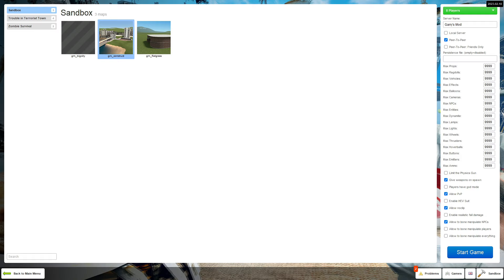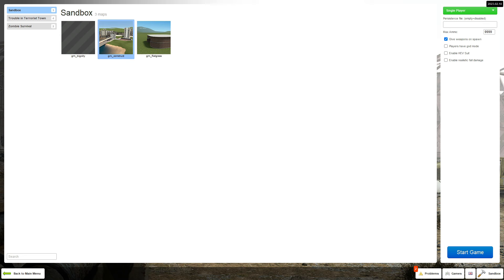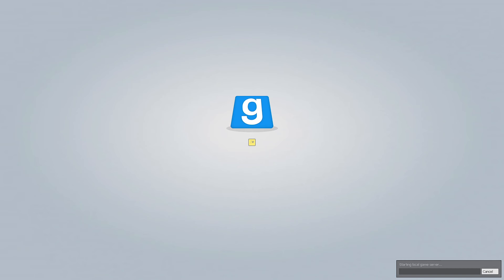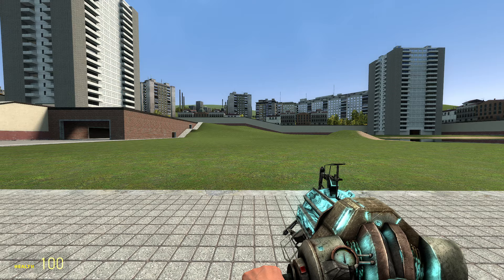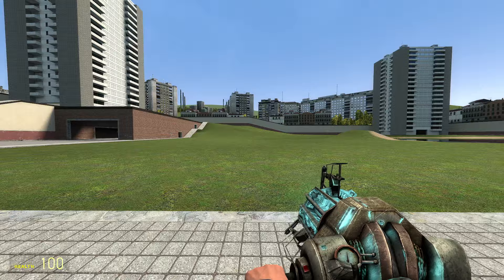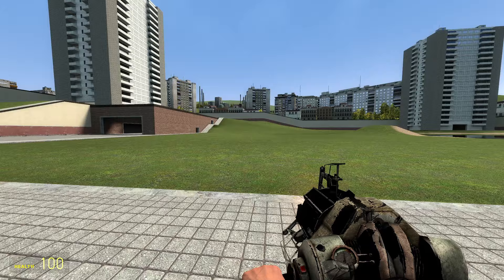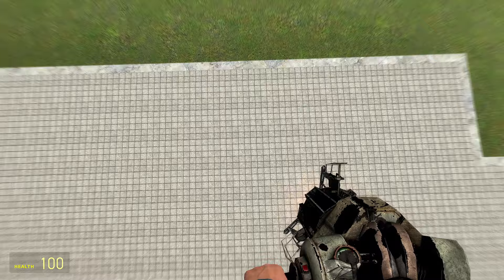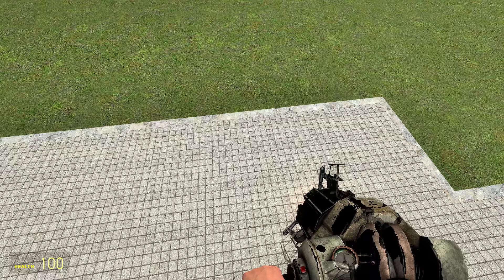In single player, don't worry about any of those settings. All you have to do is on the bottom right click start game, or just double click the map you want to play. You've just spawned in at GM Construct. First thing you should do is get used to the controls: W forward, S back, A left, D right. Spacebar is to jump, Control is to crouch, Left Shift is to run. If you want to noclip — basically pass through walls and move around in the air — just press the V key. Press V again to get out of it.